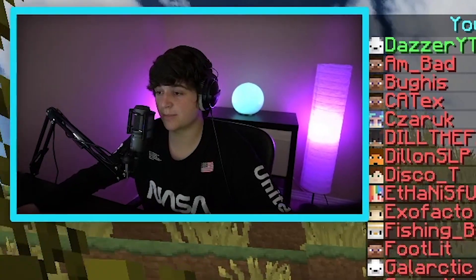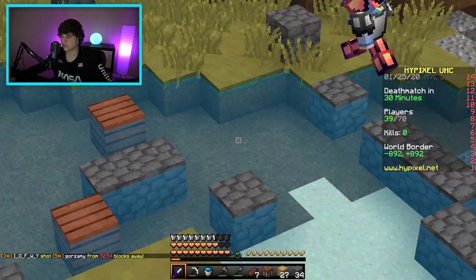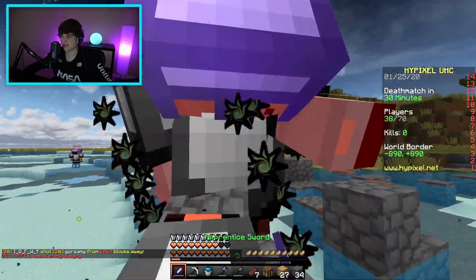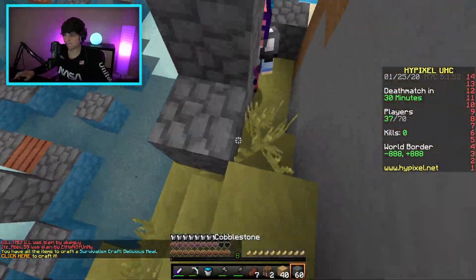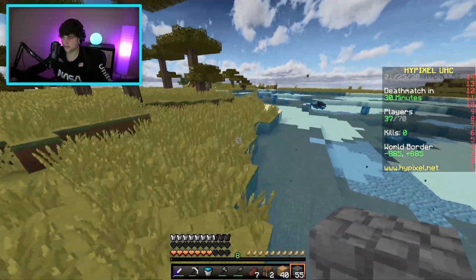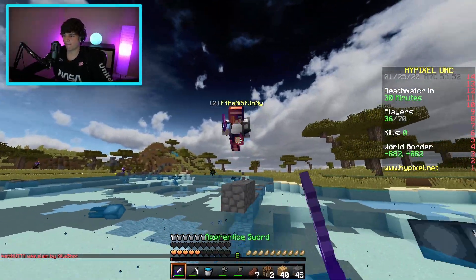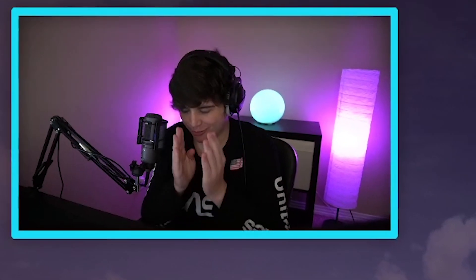It looks like he's chasing someone else, so maybe we clean up or just let it pass. Something really nice about the 60% I'm already noticing is my mouse movement — I have so much more space to move my mouse. There's a ton of players right here, we might be able to clean up. We can't clean up — we gotta get out of here! That guy is right on us — does he have speed? We did not have any good gear that game, rest in peace.